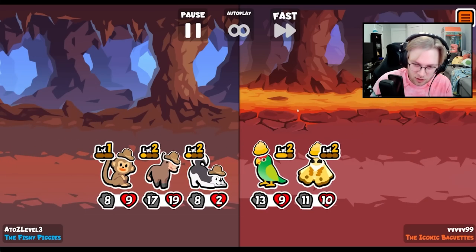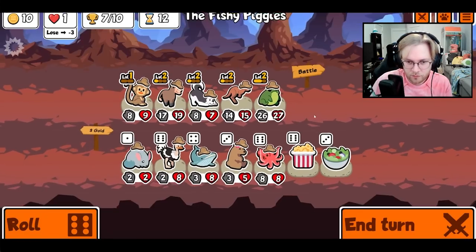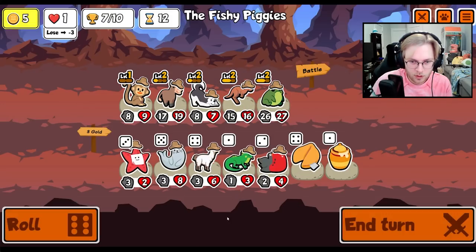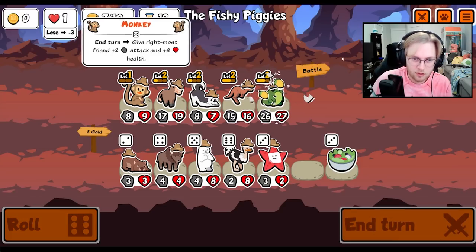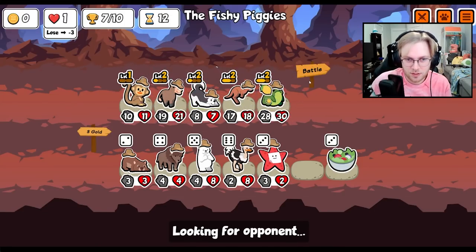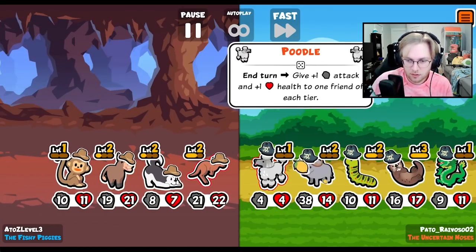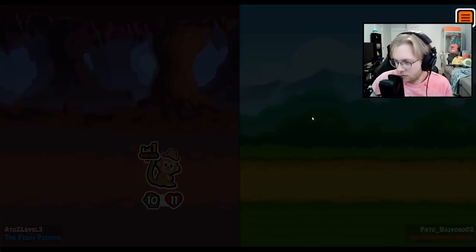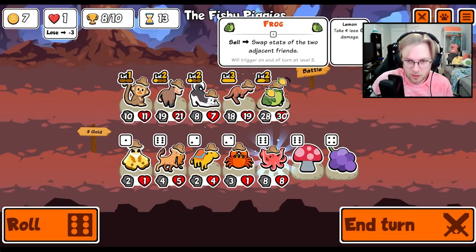Oh, you copied the reindeer — ridiculous. Let's see, level up. I think I give you a lemon even though the husky is not hitting you anymore — the monkey still is. Oh, that sucks. But actually we still win, and level three kangaroo.